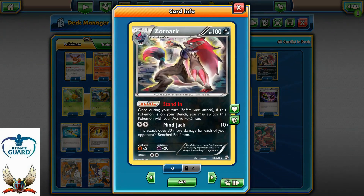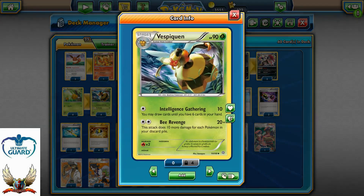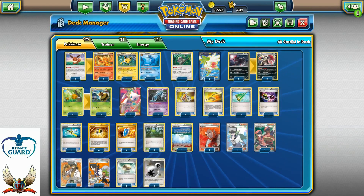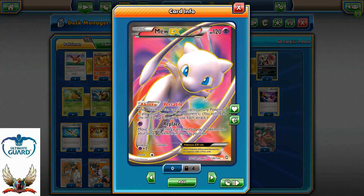Two Shaymins for setup. Two copies of Zorua and Zoroark for the standard Minejack attack — I really like Minejack because if your opponent has five or six Pokemon on the bench you can go for 150-160 damage, and with Professor Kukui even more. Four Comfey for the Beer Revenge attack, four copies of Unown for the Farewell Letter — one card drawn plus 10 extra damage counters with Beer Revenge.